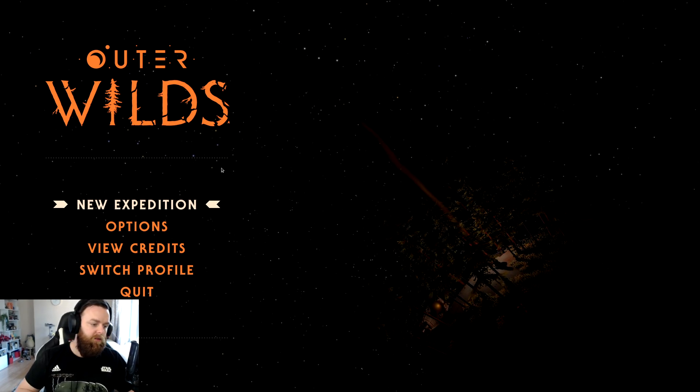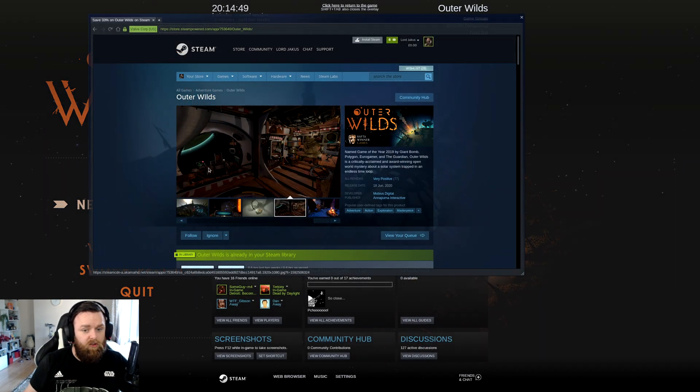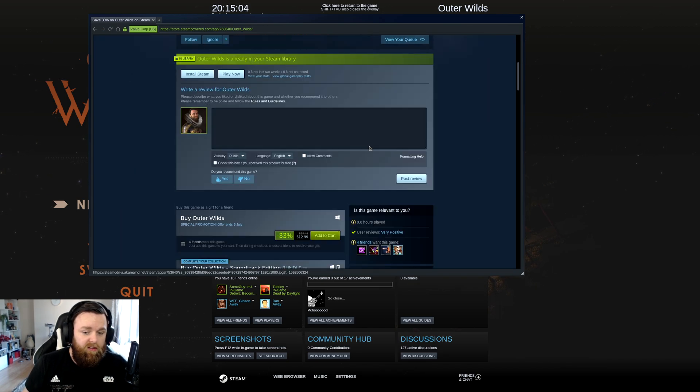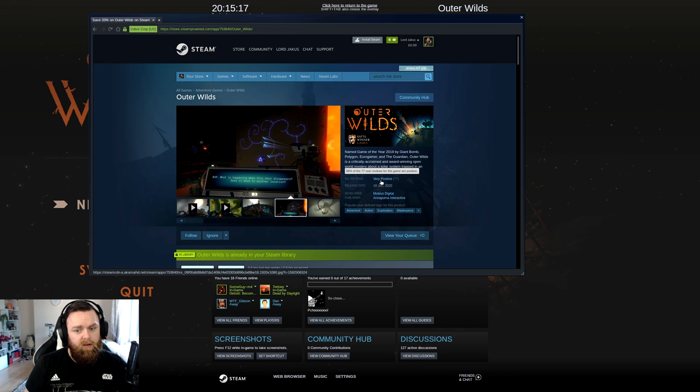Hey there ladies and gentlemen, welcome to another video of Game Game Linux. This time around I'm going to be showcasing a game called The Outer Wilds. This just released on Steam today. It's been out for quite a while on the Epic Store, I think. I've heard many good things about this and I've had it on my wish list for quite a while now. It retails at £20 but it's got a special promotion, 53% off, so it's £12.99. Currently 88% of 77 user reviews are positive.